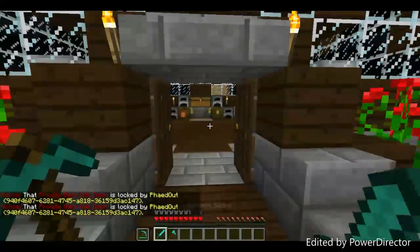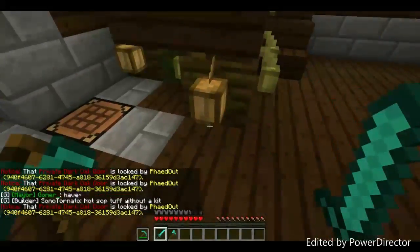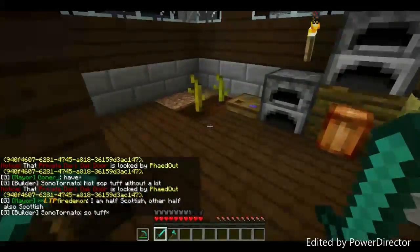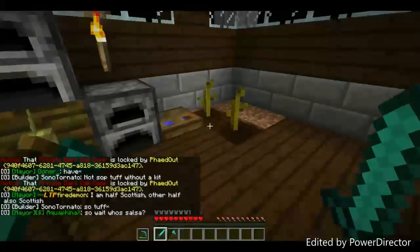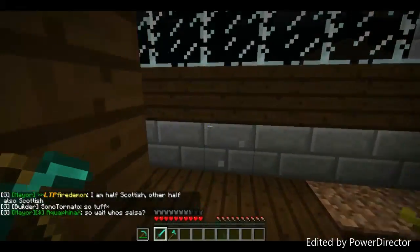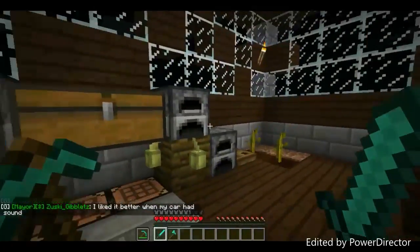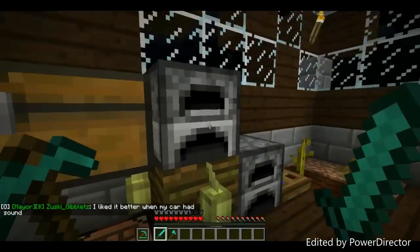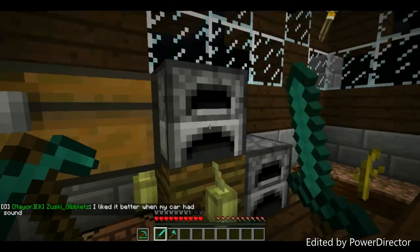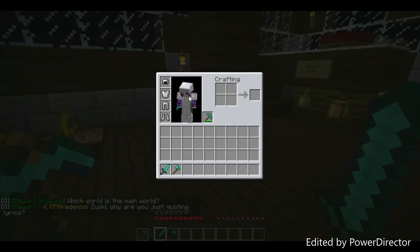This is our house. We're growing cocoa beans, pumpkins, and melons. We also have furnaces with coal in them, and I have diamond stuff and iron here.